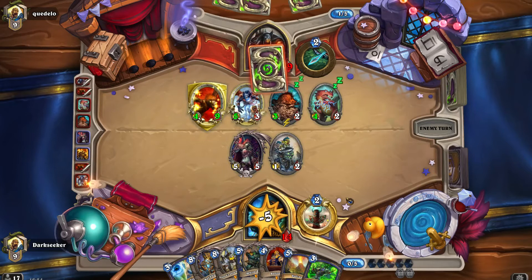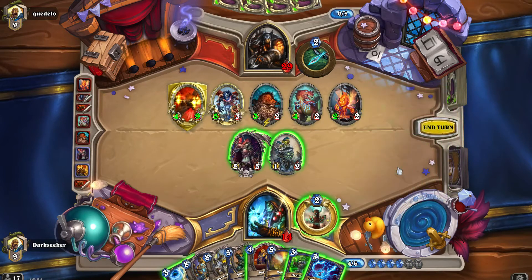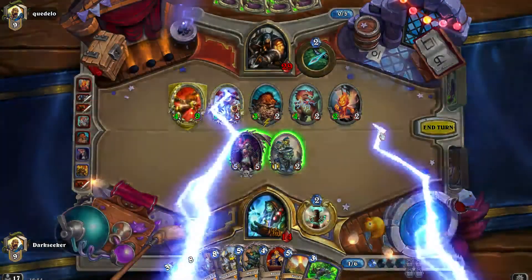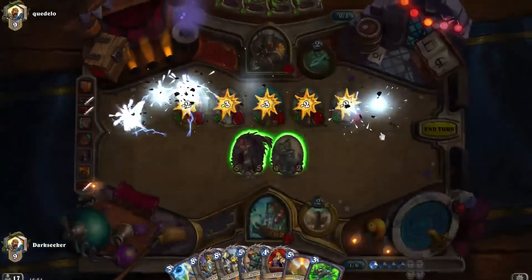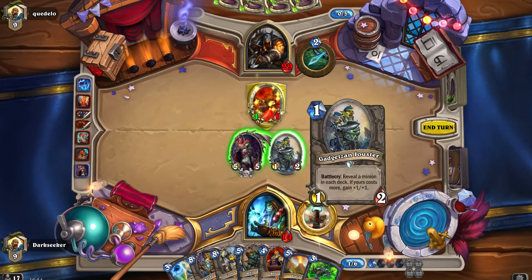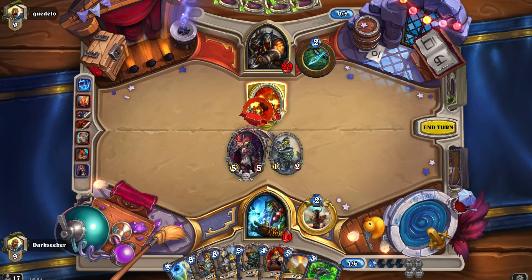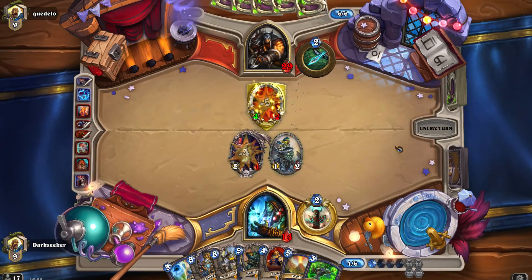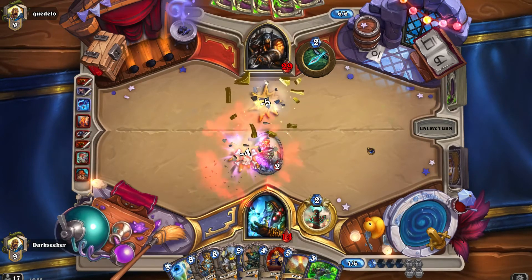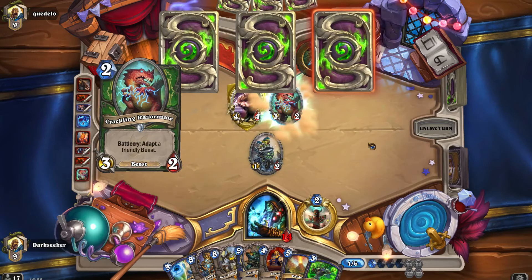Or do what he's doing right here — buff up his minions, go face, and hope for the best. Because that is the best solution against Sylvanas if you can't deal with her effectively — you ignore her usually. Lightning Storm — do we do it? I think we do — it kills the Hyena, which is probably the most important thing. I'm actually pondering a trade here, and I'll tell you why — it just means it's going to die and he may actually consider trading into Sylvanas rather than going face with it.